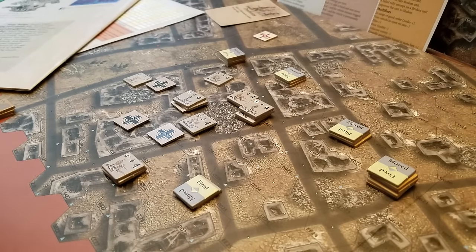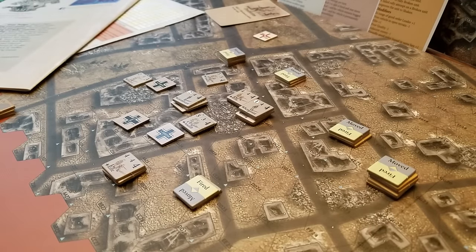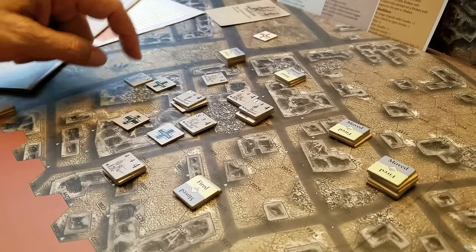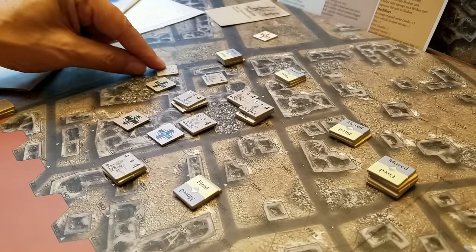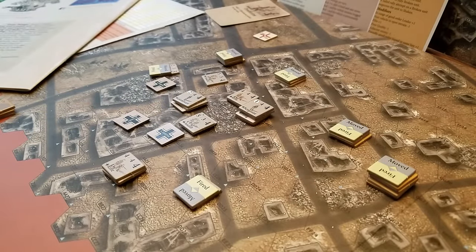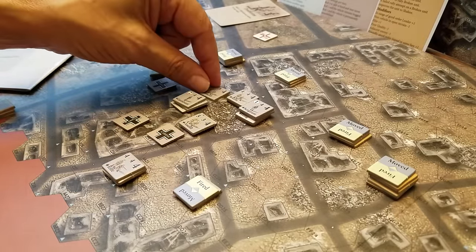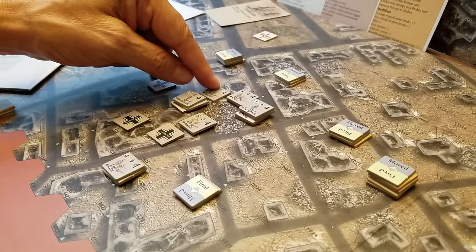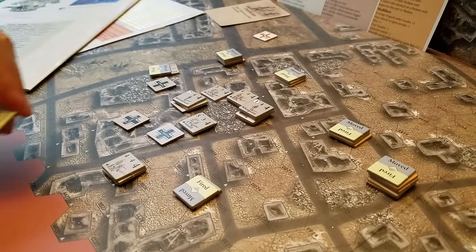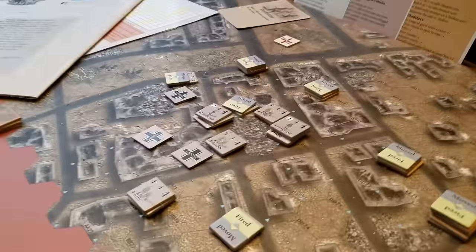The Germans still have units that haven't come on the board. With only two activation points left for the Soviets, I'll move this guy one hex and then cinch this unit back one hex to here, which allows me to pull different fire groups together. That's another impulse point spent. That's one turn — it's now turn six.